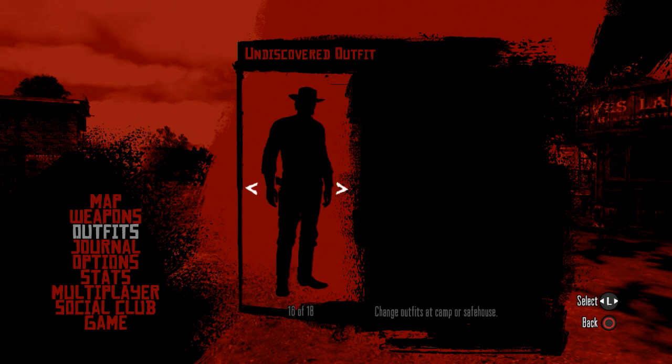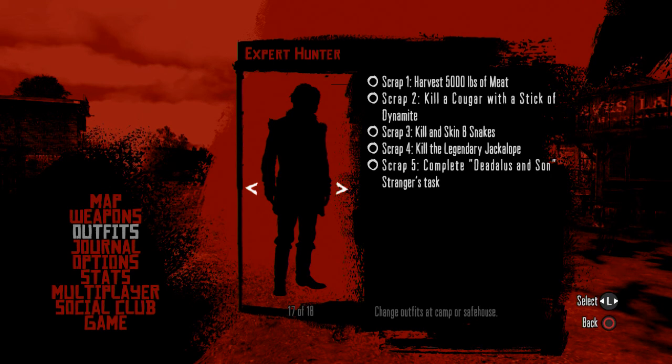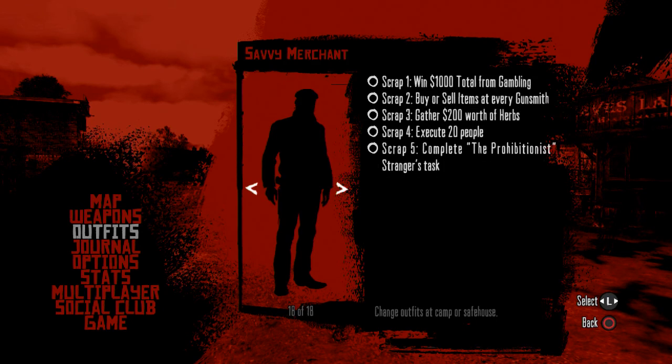If you look at the other ones, you've got the Expert Hunter — and it has probably the most ridiculous challenge ever: kill a cougar with a stick of dynamite. Throw a stick of dynamite at a cougar and watch it blow up. It's hard enough to kill a cougar, and now you've got to do it with dynamite. The Expert Hunter outfit has an ability that allows you to sell meat, furs and stuff like that at a higher price. And there's also the Savvy Merchant, which allows you to sell products for a higher price.